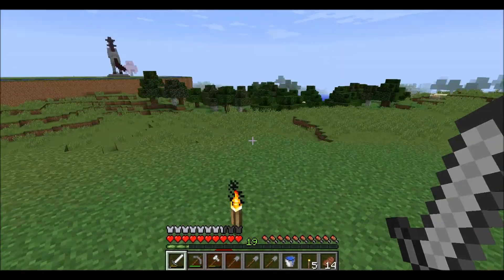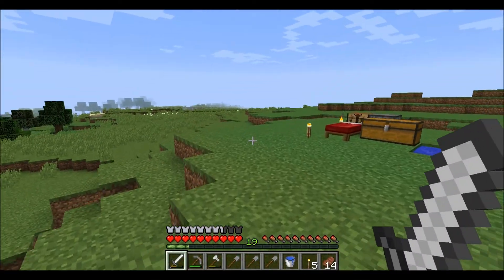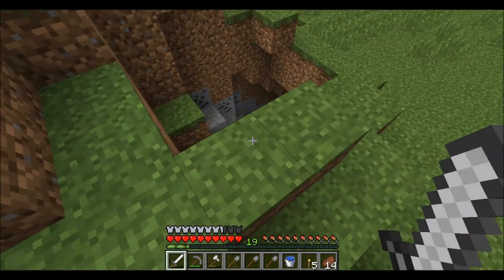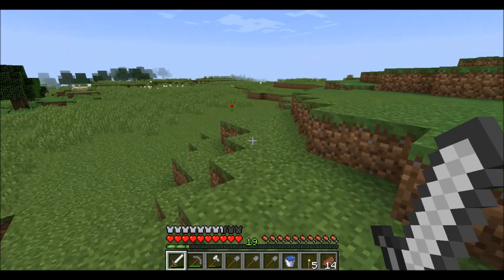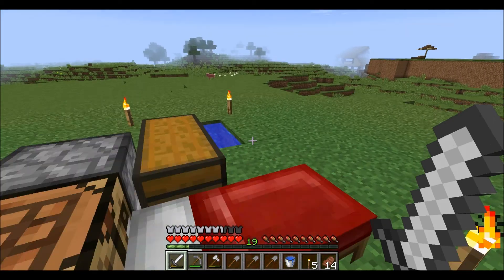And we're back. I just cleared out all the grass and all the trees on the top here. I ran out of iron, but luckily I found a nice little cave, so we went down there and cleared that out. We've got some iron smelting, and we're ready for phase two.